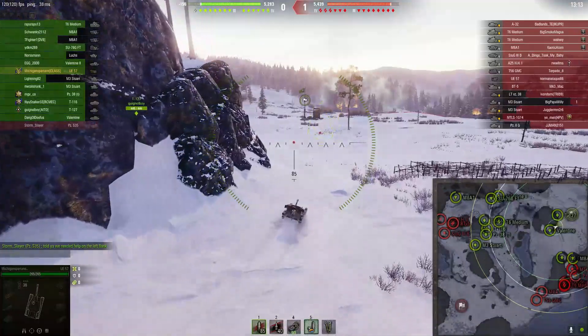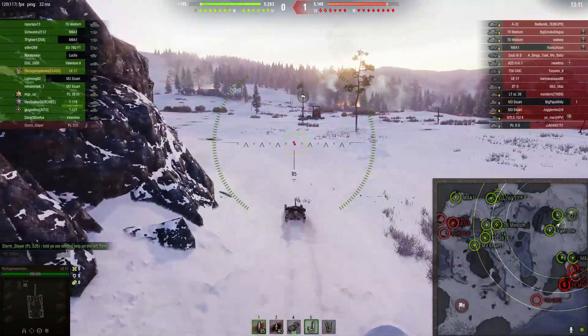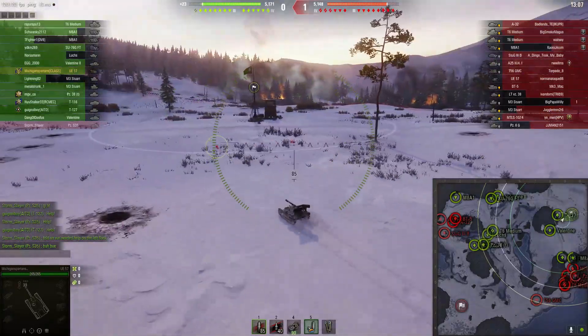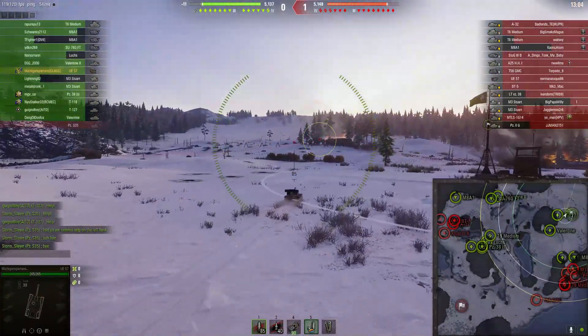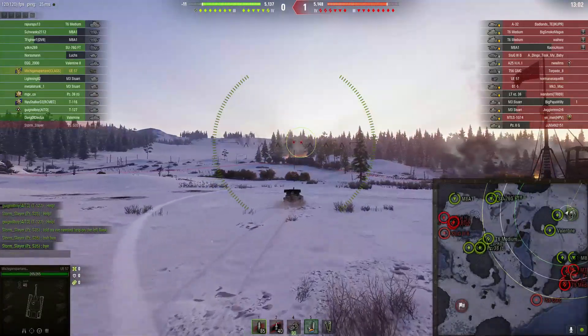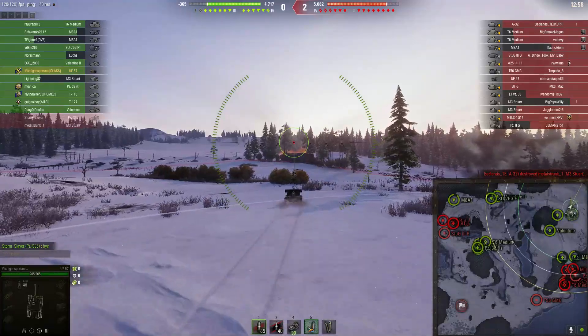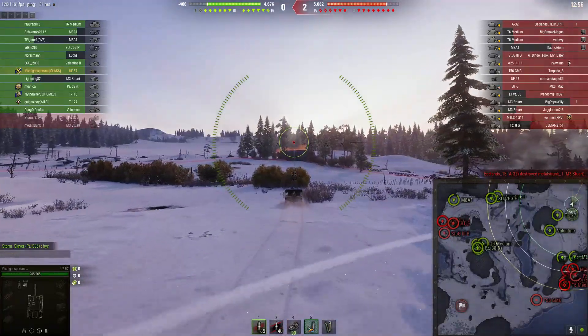While that might stop forks and knives, it's not going to stop any sort of tank round. And if people start shooting HE at you, forget it - you're pretty much done. With 265 hit points you're not going to last very long. But since you're so small, you're a difficult target to hit and even more difficult to spot.